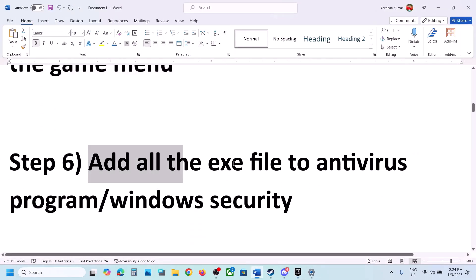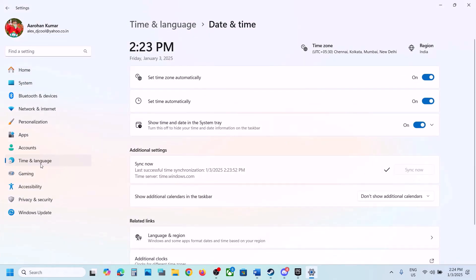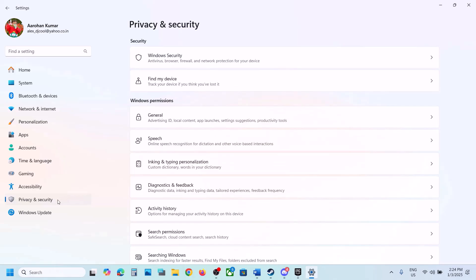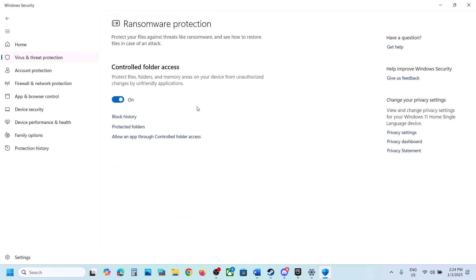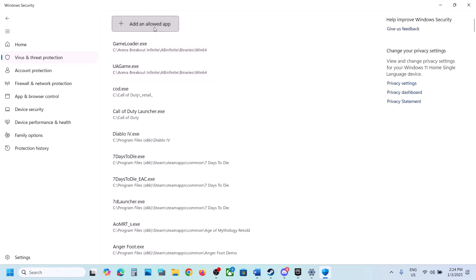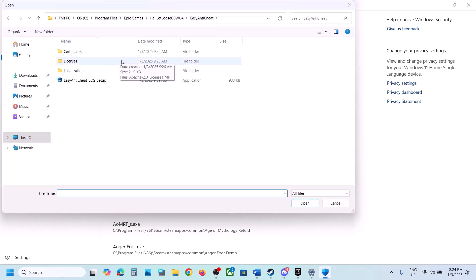The next step is to add all game exe files to your antivirus program. If you have a third-party antivirus like Avast, Norton, Bitdefender, or McAfee, allow all the game exe files. For Windows Security, open Windows Settings, go to Privacy & Security, click Windows Security, then Virus & Threat Protection. Scroll down and click Manage Ransomware Protection, then Allow an App Through Controlled Folder Access and click Yes.